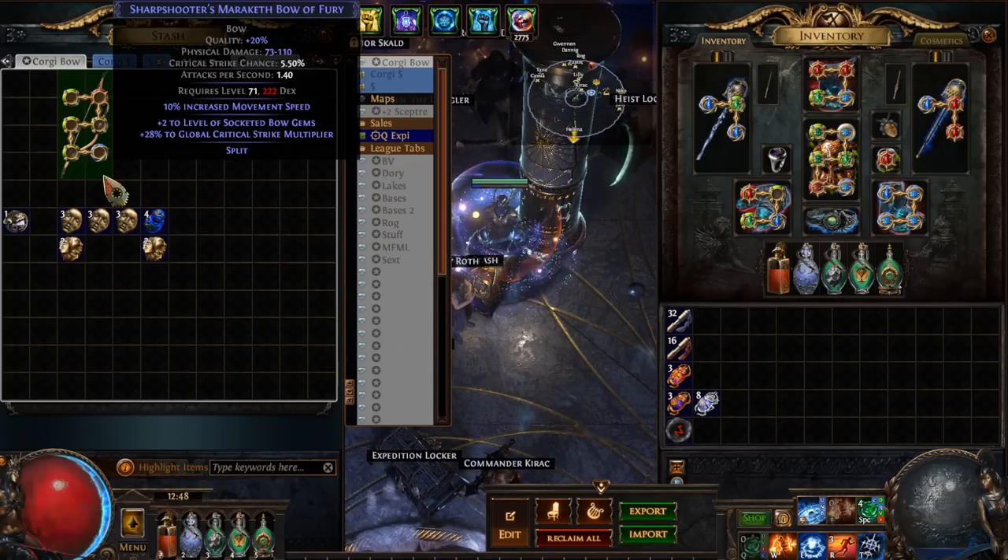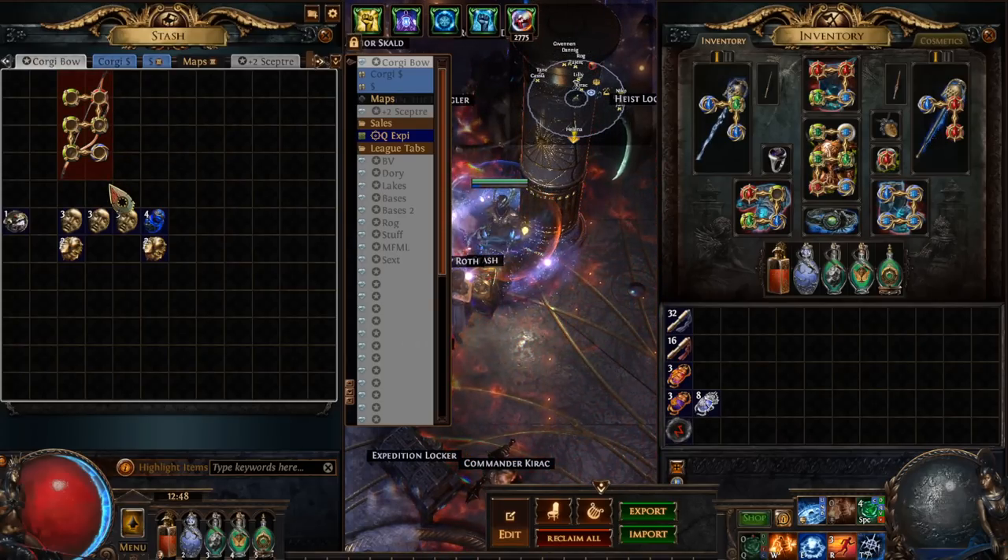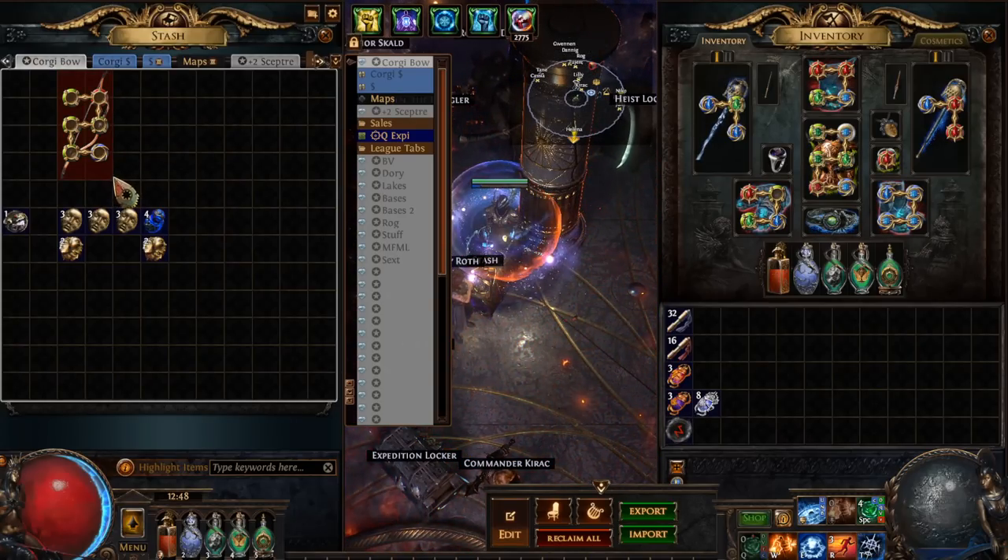The modifiers we're going for are plus one level of socketed gems, then generic damage over time, then chaos dot which comes from hunter influence, and then we're going to multi-mod it to finish it off.